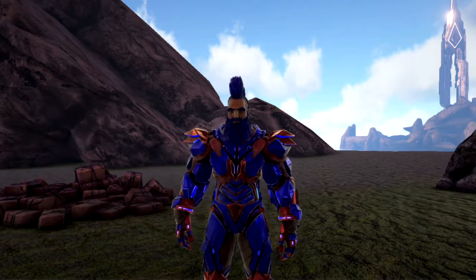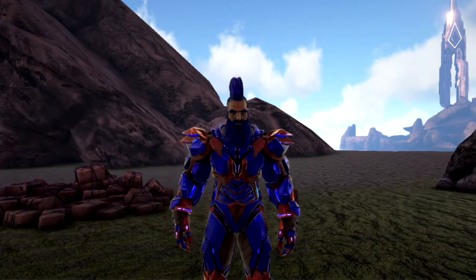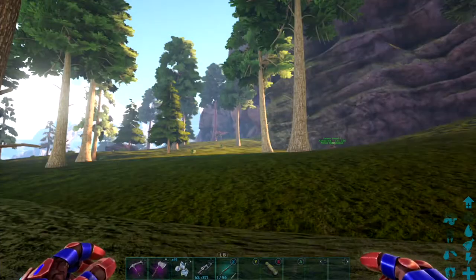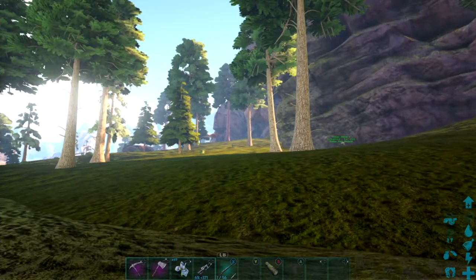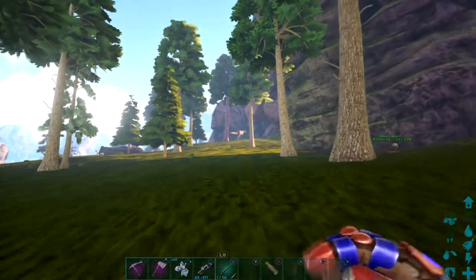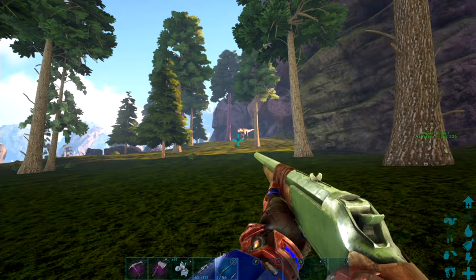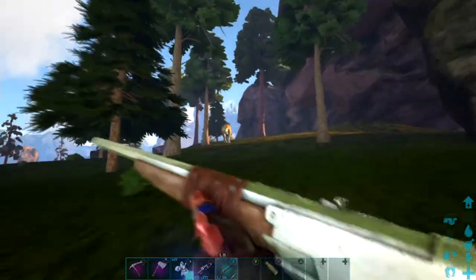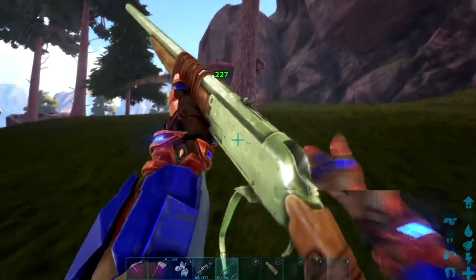Welcome back to another episode of How to Tame. Today we are going to be checking out the Allosaurus. We are going to go through how to tame the Allosaurus. You will need to knock it out in order to tame this, so that is the first thing you're going to want to do — knock it out.